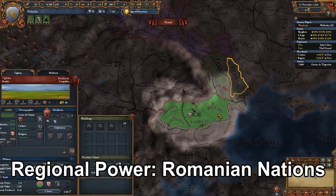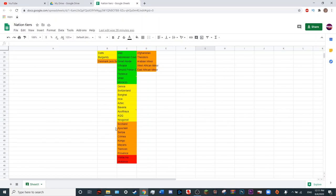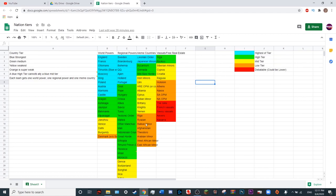Now we have Wallachia and Moldavia. These are just weaker nations that are pretty sandwiched, but they're okay. It's hard to form Romania in EU4 anyway.